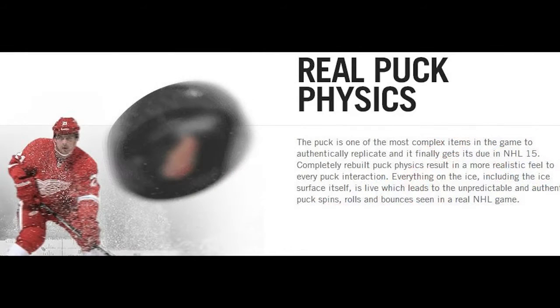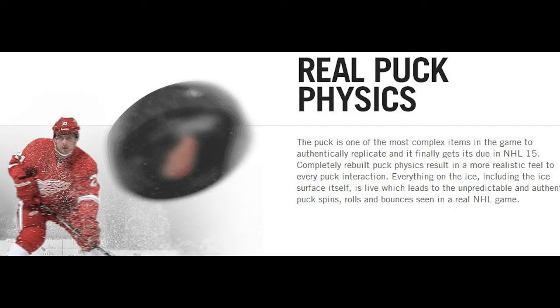Next: real puck physics. The puck is one of the most complex items in the game to authentically replicate, and it finally gets its due in NHL 15. Completely rebuilt puck physics result in a more realistic feel to every puck interaction. Everything on the ice, including the ice surface itself, is live, which leads to unpredictable bounces and authentic puck spins, rolls, and bounces seen in NHL games. The puck is gonna be bouncing everywhere and this game is gonna be like real life.